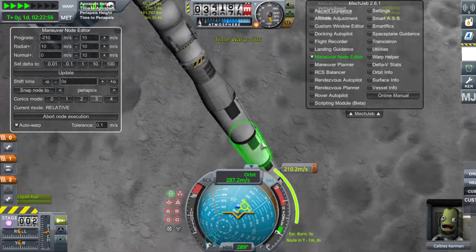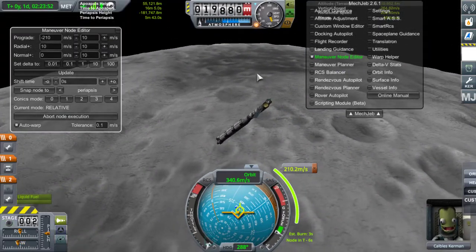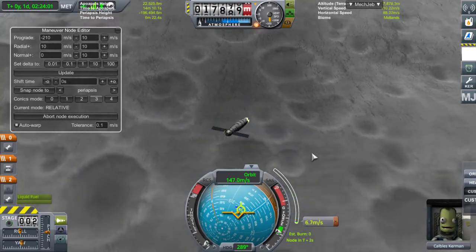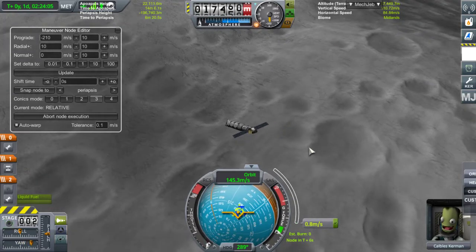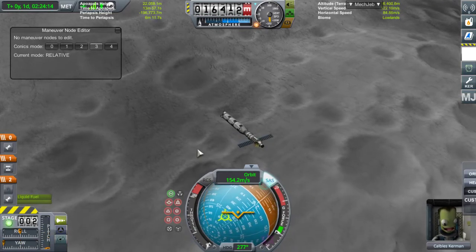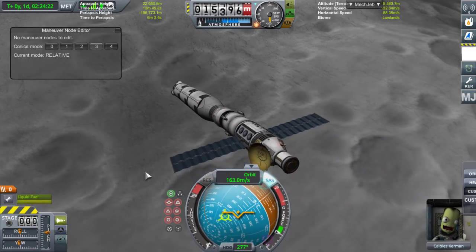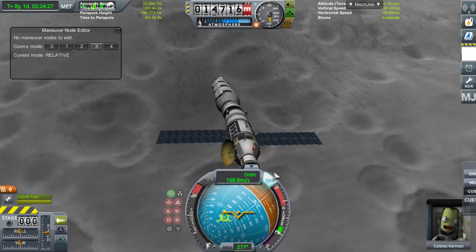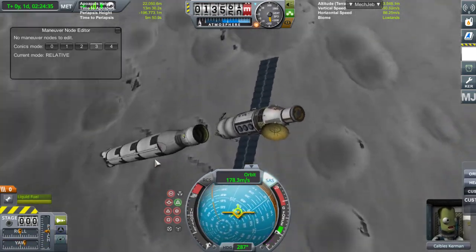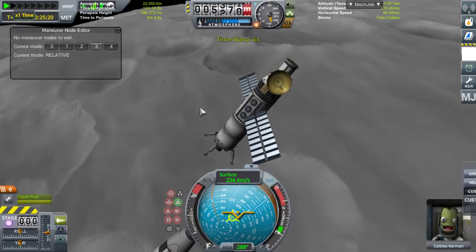Maintenant, on va faire tout ça un peu à la vue. On est bien dans le cratère là, ouais. C'est bien le cratère principal des cratères jumeaux. Il est un peu petit, on se voit un peu moins, mais c'est bien le Twin Cratère. On va lever le dernier booster secondaire. Vitesse, 14 km, c'est bon. On va se mettre en poussée rétrograde, sortir les pattes d'atterrissage, et accélérer un petit peu.